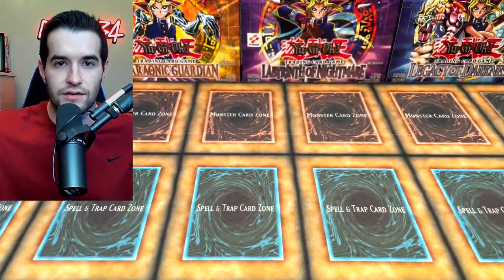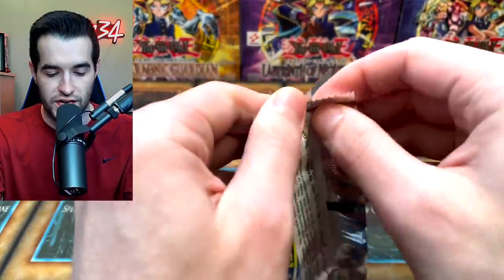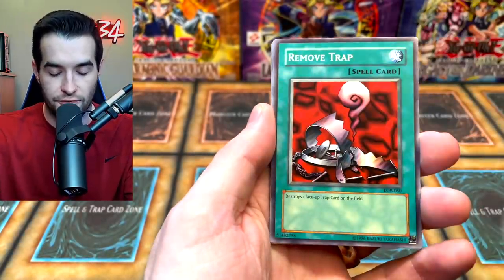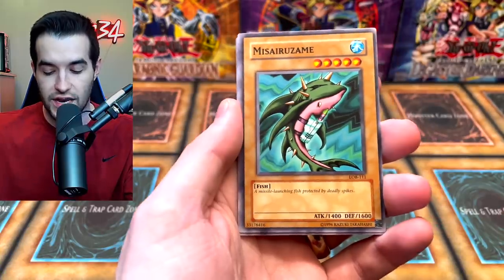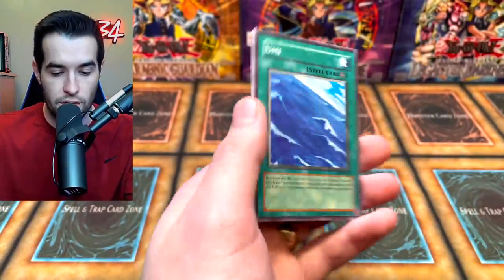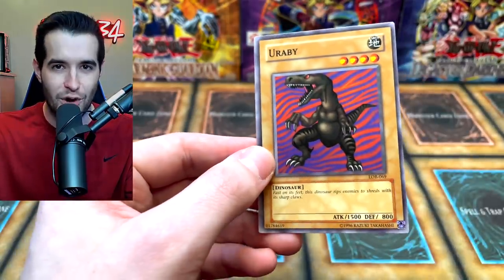Final pack — our only Legend of Blue Eyes pack. If there's a Blue Eyes White Dragon in here we're going to lose it. M Warrior Number One, Remove Trap, Dissolve Rock. Then we got Mizurizame, Root Water — unfortunately no Blue Eyes. We got Metal Dragon, and Robbin' Goblin — the second highest attack for a four-star you can actually play. Maybe not what we were looking for, but overall a fun opening. If you enjoyed the video make sure to subscribe for more epic old school openings. Shoutout to TCG Trust and all supporters — see you guys next time!